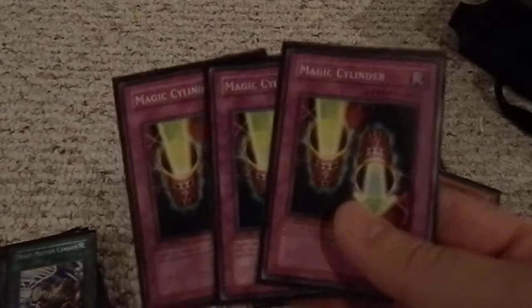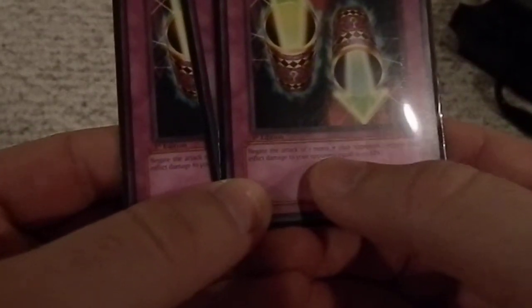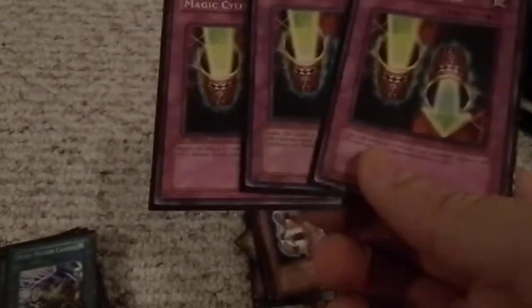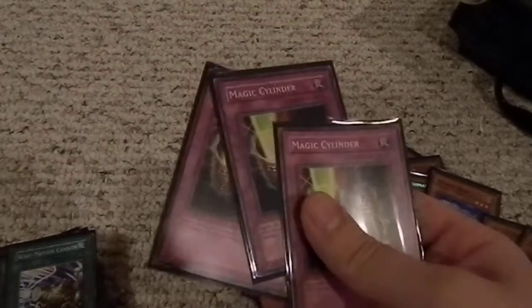Three Magic Cylinders — negate the attack of one monster your opponent controls and inflict damage to your opponent equal to its attack. So they go to attack me, boom — let's say their monster had a thousand attack — that doesn't do any damage to me, and it does that much damage directly to my opponent's life points. Or what if it had two or three thousand attack? This could easily do a ton of damage. Three of those.